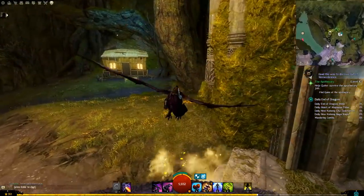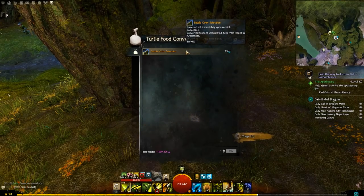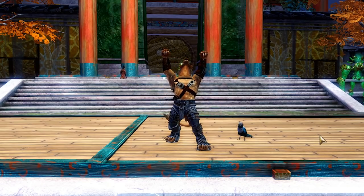After that, it's back to Fidget to get the saddle color selection. For this, you need 25 unidentified dyes, which you can just buy from the trading post. And after that, you're done — the turtle is yours.